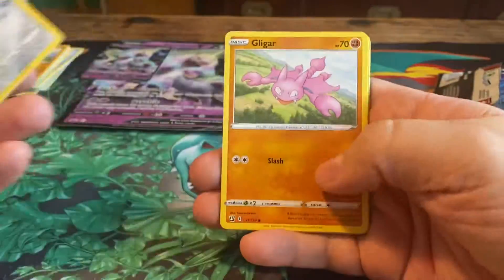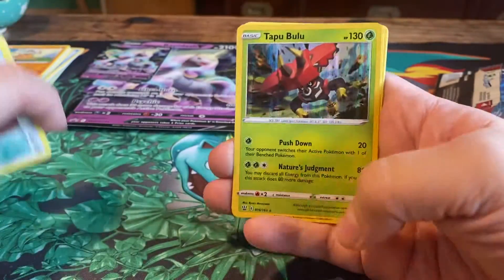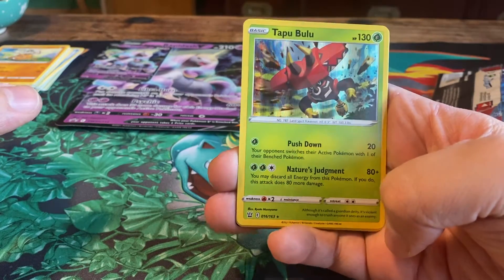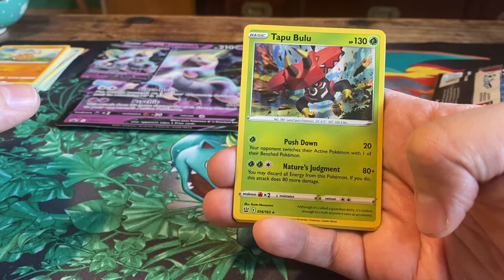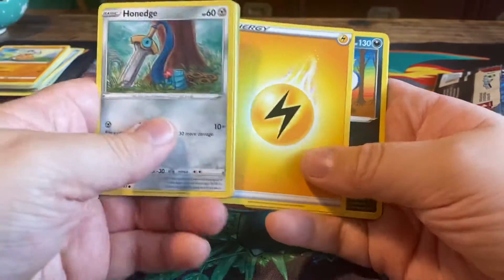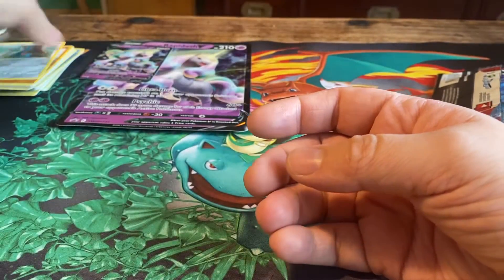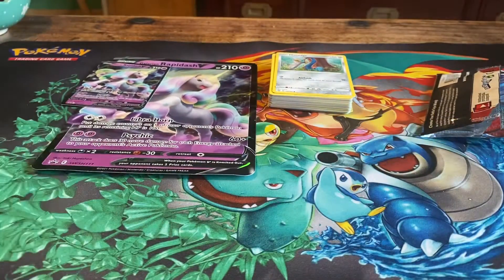The final Battle Styles pack: Honedge, Gligar, Electabuzz, Bellsprout, Bronzor, Chimecho, a reverse foil, and a holo Tapu Bulu — 130 HP Grass Pokémon. Push Down does 20 damage and forces your opponent to switch their active. Nature's Judgment does 80 plus damage, and you may discard all energy from Tapu Bulu to do 80 more — so potentially 160 damage! We also get a Lightning Energy, Honchkrow, Bruxish, and Carnivine. What a great pull with that Nihilego GX — thank you all for watching, see you next time!